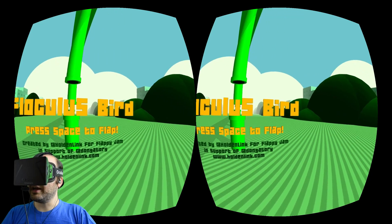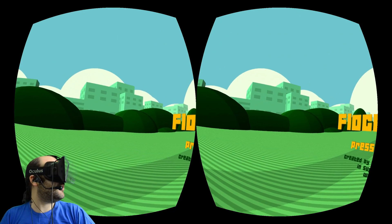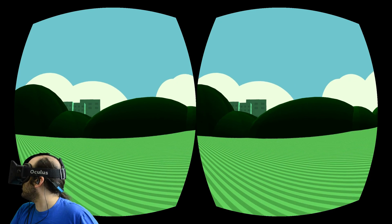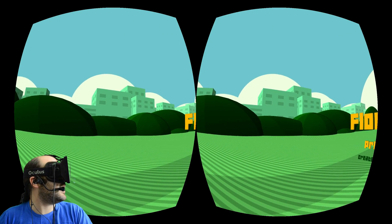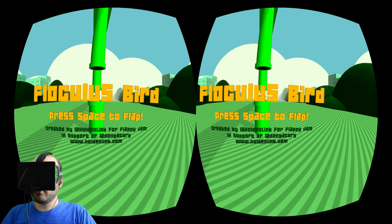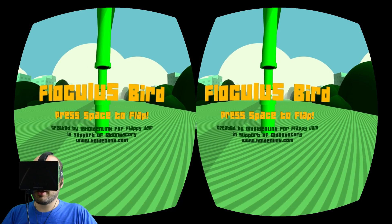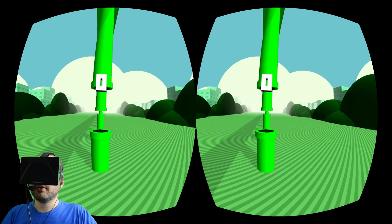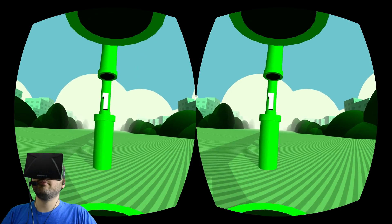Alright, here we are in Flocculus Bird. This is the main menu screen. You can already see the world all around us. The graphics on either side are based on the background graphics in Flappy Bird, and it just says press space to flap. So there's only one control in this game, which is press space to flap, true to the original. I will press it now. Oh god, I'm flying! Okay, I made it.